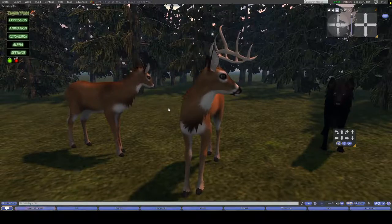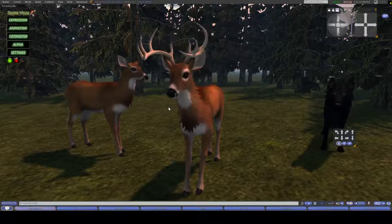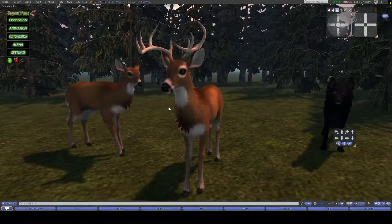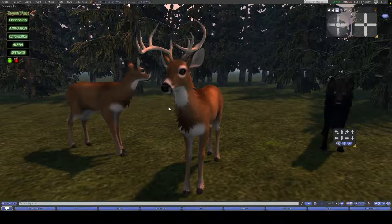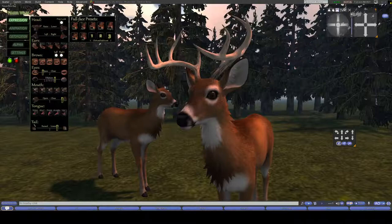The TWI deer not only comes with the full avatar itself, it comes with a fully animated AO and an entire gesture HUD, as well as a bunch of different coat colors, markings, and all sorts of fun extras. So we're going to start with the Expression tab to look at some of the expressive features the avatar has.